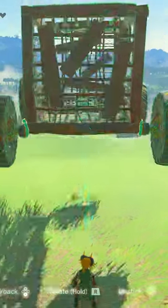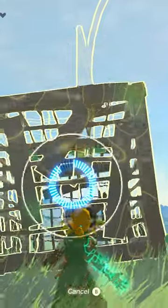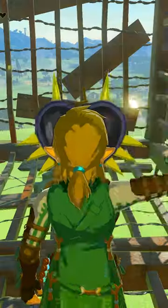So I've been messing around with Ultrahand, trying to come up with some useful or weird contraptions, and today I built this submarine. It's very simple — these cages are quite heavy so they sink in the water. All you have to do is throw a steering stick inside, attach them to each other so it's completely enclosed, and then add some wheels.